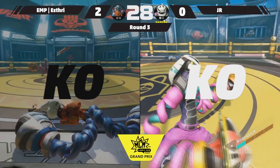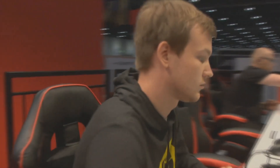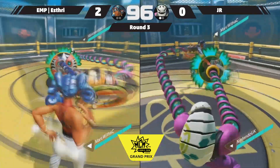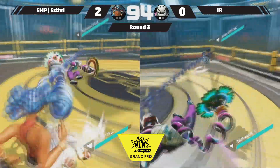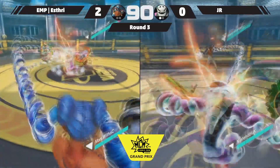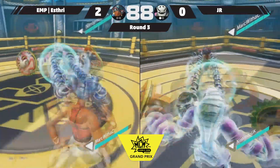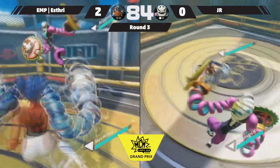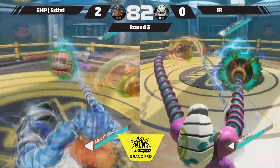Drop guard — just one. Esri waited a little bit too long, dropping guard at the last moment as the shield was coming through to attack. That's got to be frustrating for Esri. But straight back into the next match. Just managing to get a punch through and into a grab, making really full use of Junior being incapacitated.